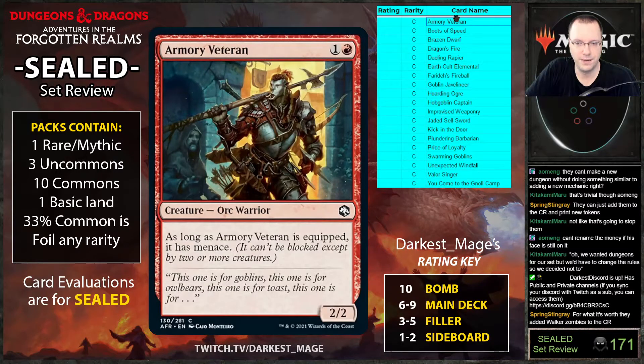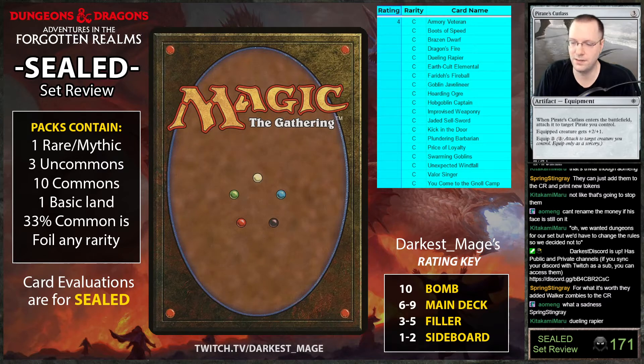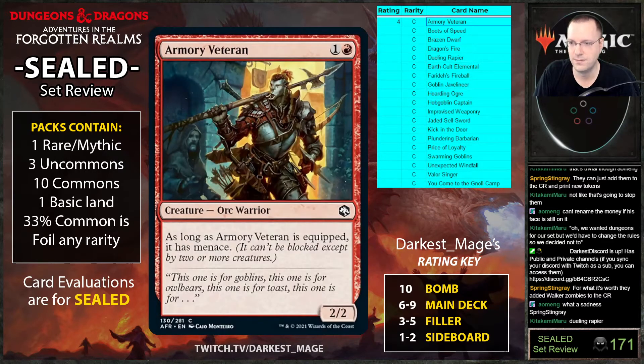Alright, now we're on to the color red. We'll start with Armory Veteran — as long as it's equipped it has menace, two mana two-two. Seems kind of medium. I haven't really seen that many great cheap equipment. There's no Bone Splitter type things, no Pirate's Cutlass-like effects. If there were a Pirate's Cutlass type effect that attaches to a warrior or an orc at common, we'd be talking differently.